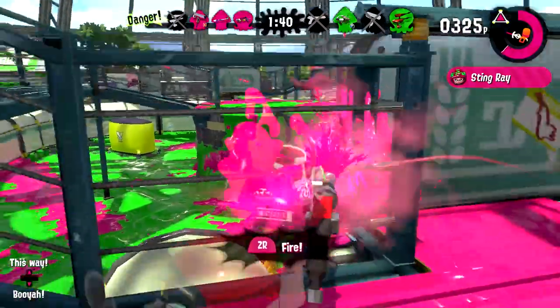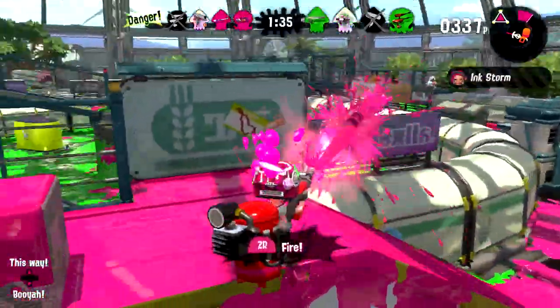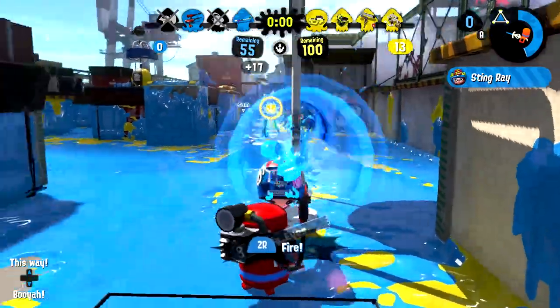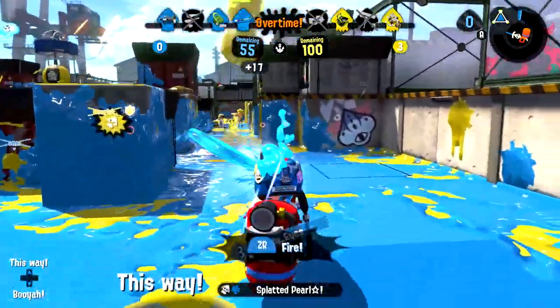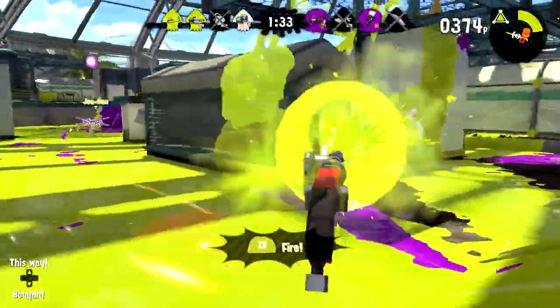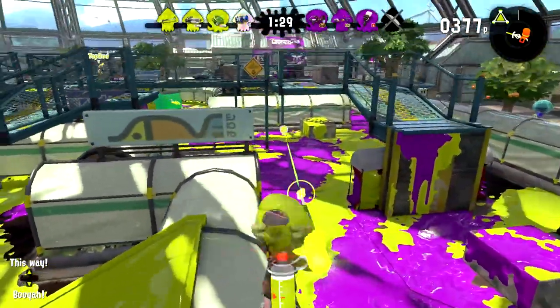For its special, the Splat Charger has the Stingray. This is what the Splat Charger relies on most in its role as more of a supportive weapon. While not very good in turf work, the Stingray is absolutely crucial in all four ranked modes. It allows the Charger to push or defend the objective from any point on the map. The best way to use the Stingray is to get in a defensible, out-of-the-way position.